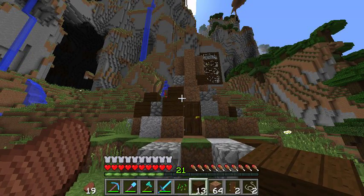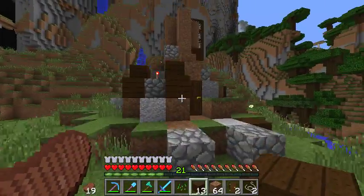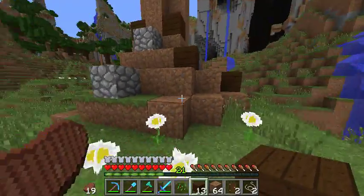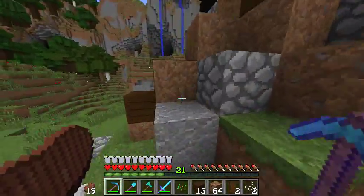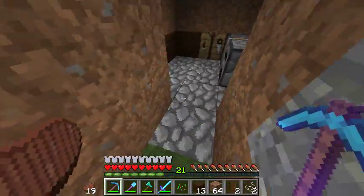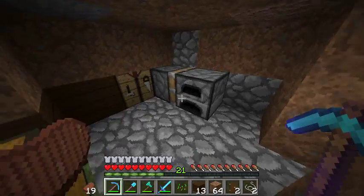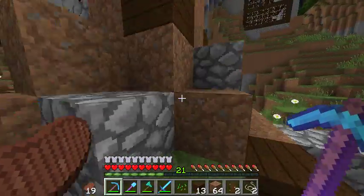Hey, what's up everybody, it's our crab here with another video. Today we are going to be looking at a dirt hut that I've made and I really like it. All you do is put some dirt, cobblestone, andesite, diorite, and granite together, then pop it around. You put some cobble in the floors and some wood walls, as well as a furnace, a crafting table, and a chest.